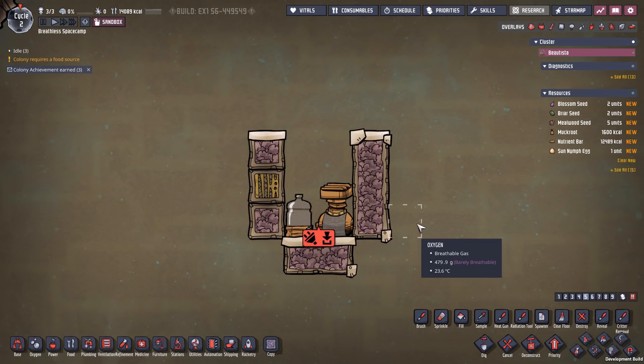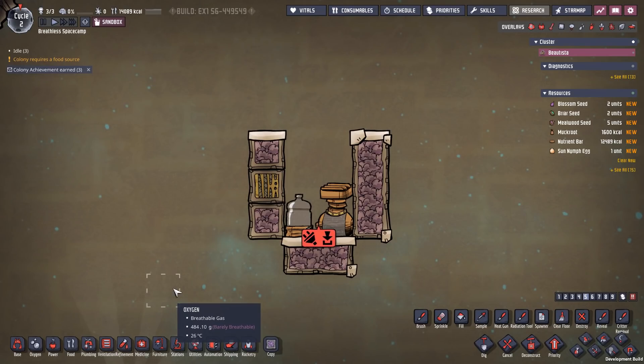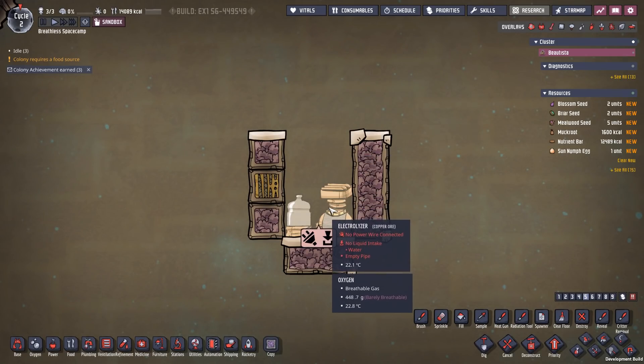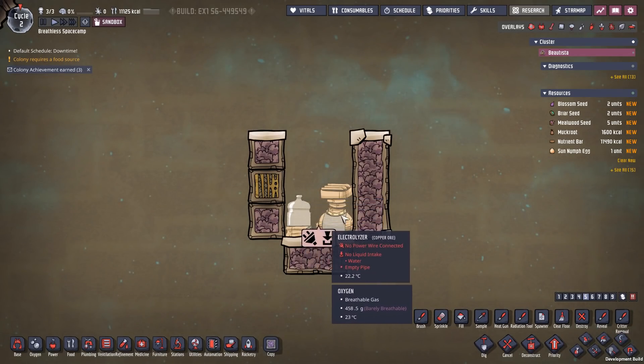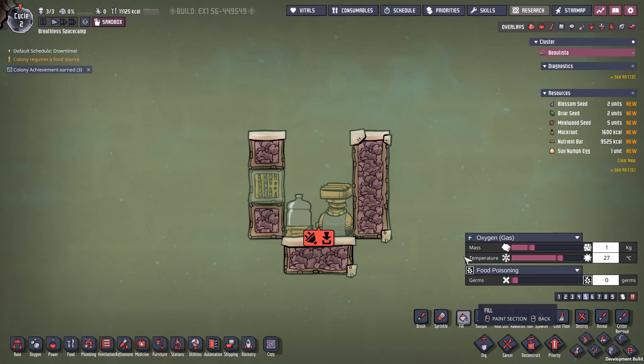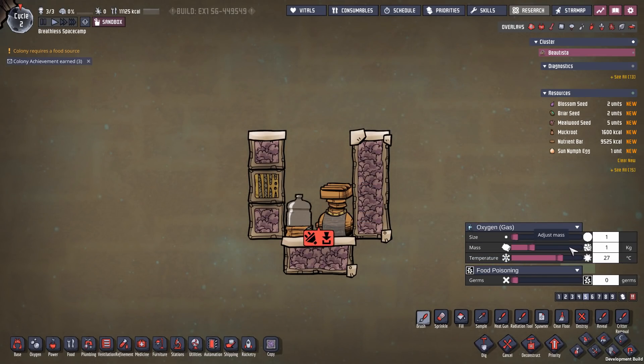If you're building this design in a real colony, you have to build it in a particular way. We're going to structure it at the bottom so that we have a basin that holds our electrolyzer and an area that can contain fluids. Duplicants can only reach so far, so we need to build in stages. We'll add liquids that create a layer stopping any gases from being contained in the lower area — that handles the auto-sorting — but we don't want to flood the machine. We'll use salt water, about half a kilogram, placed in the bottom to create that layer.